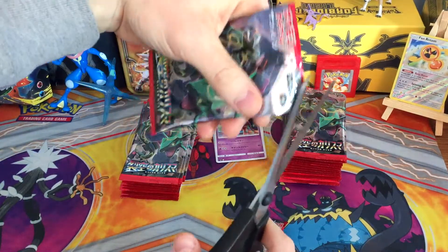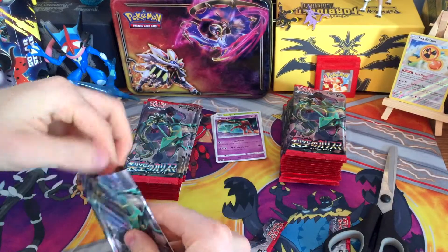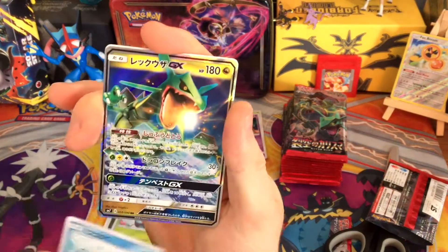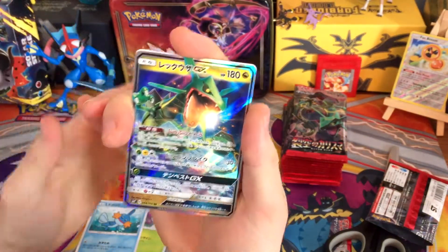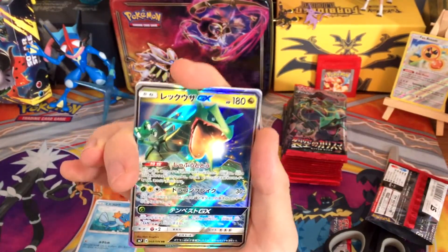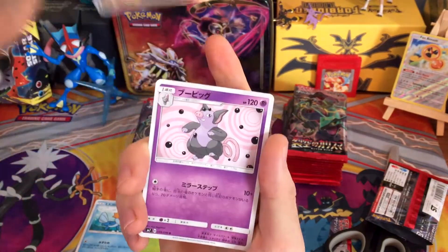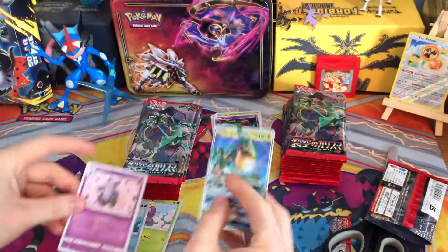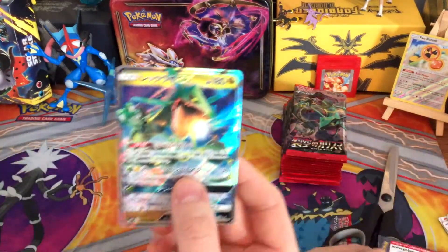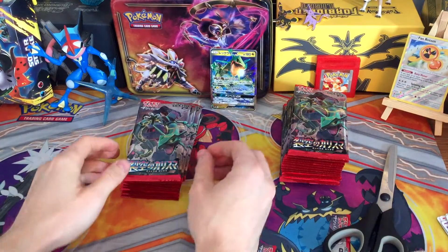Second pack, let's go see what we get. Wildrid there, Mudkip — oh, and Rayquaza right off the bat! This is the guy we wanted. We're looking for him in full-on Rainbow Rare form also, but what a great, great start to get the Rayquaza GX. We've got the little piggy, which is fine by me, but Rayquaza is the man — let's put him there for everyone to see.